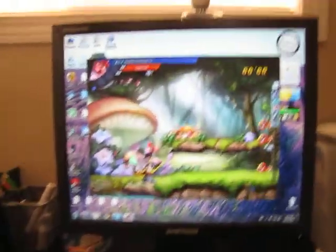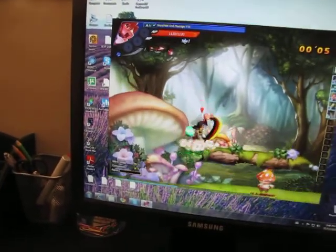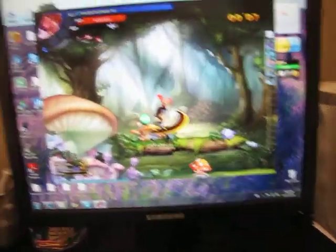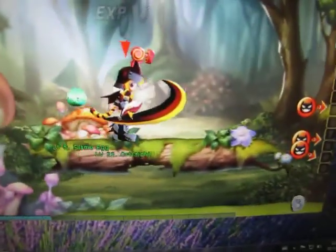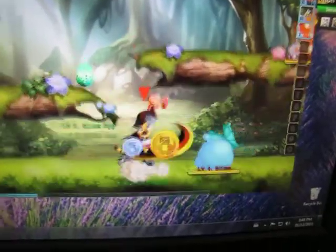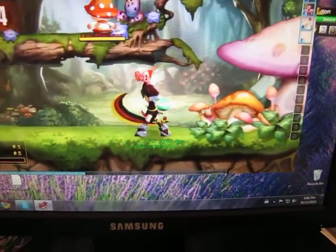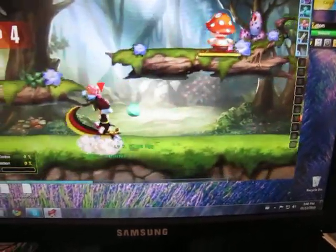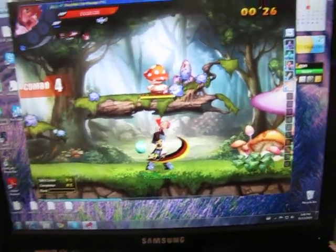Movement is done with the arrow keys, and attacks are done with Z. You can do combos and stuff, and it also charges. As you can see, I've got some loot from crushing that guy. You can also dash and use special skills. Yeah, it's pretty cool. I like it.